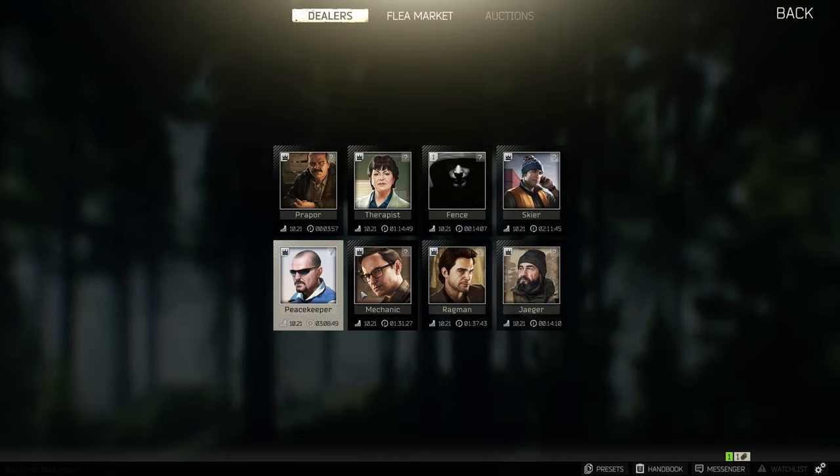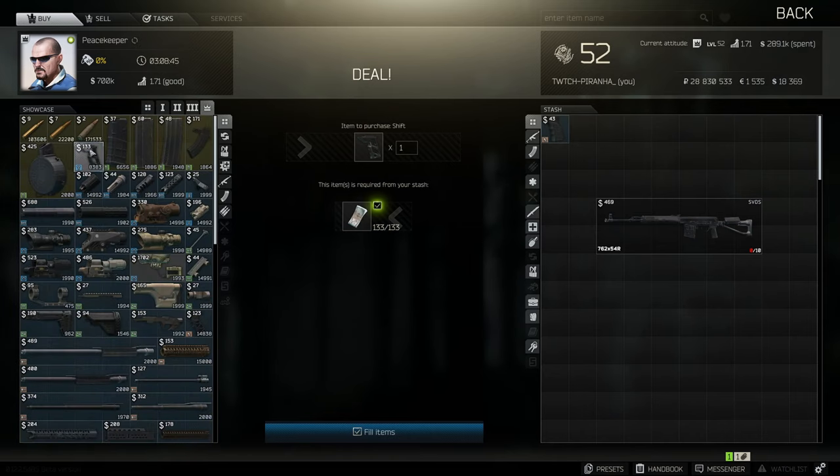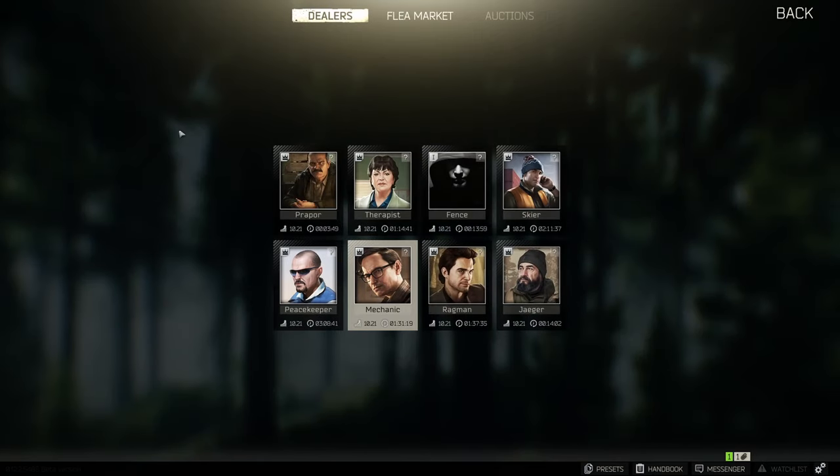Now we're going to need to head over to Peacekeeper, go to tier 4, and grab ourselves the four to shift four grip. Then head over to Mechanic, go to tier 3.